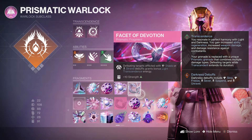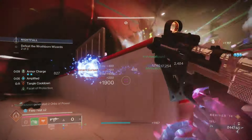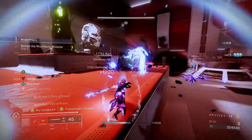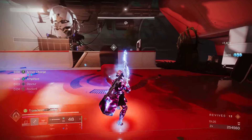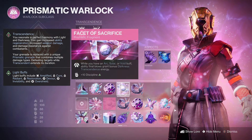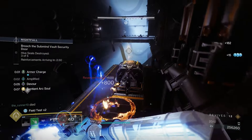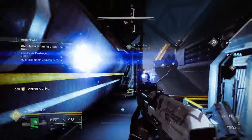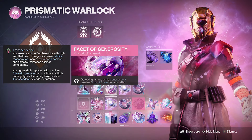Facet of Devotion grants more light Transcendence energy whenever you defeat targets affected by Stasis or Strand. We'll mainly benefit from this through our Bleak Watcher slowing and freezing enemies, accelerating our Transcendence meter. Facet of Sacrifice is similar but for darkness energy — ability final blows grant darkness Transcendence energy when you have an arc soul or a void buff active. Since we always have Devour or Amplified, we're basically always earning bonus darkness Transcendence energy.